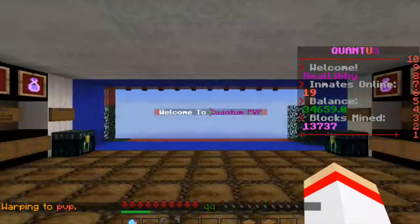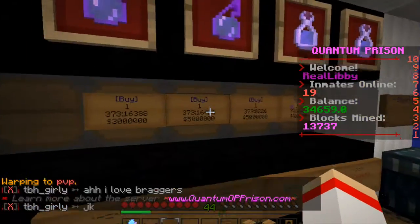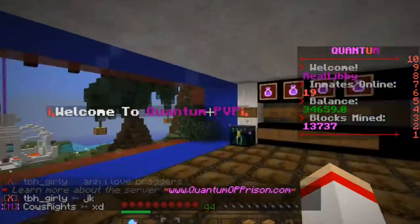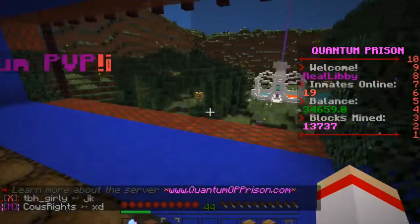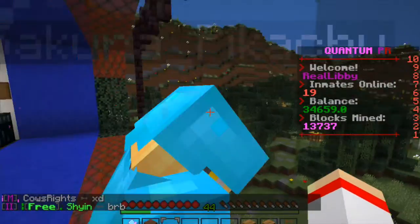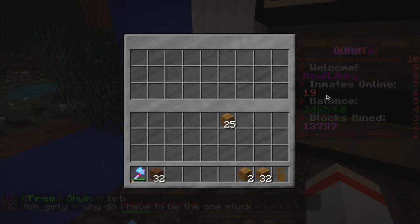Now I'm going to show you guys the PVP area — this is my first impression. Ooh, this is fancy, I like it! Holy moly, that's a lot of money for these potions. So you guys can get potions here, and I'm assuming that's the PVP area. I really like this, this is actually really cool. And that's your disposal right there.